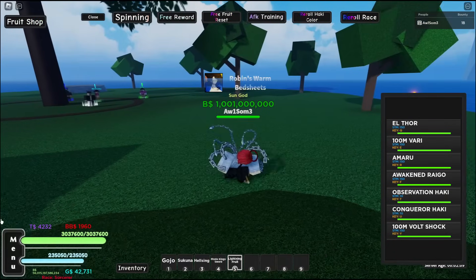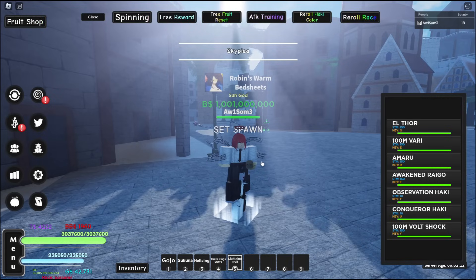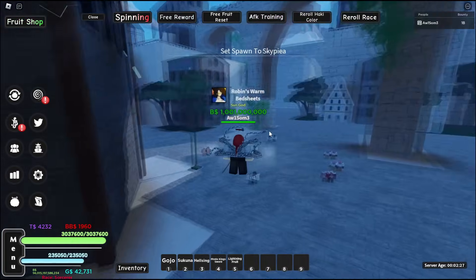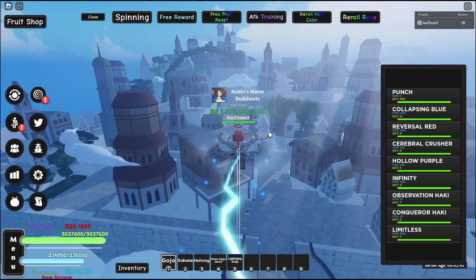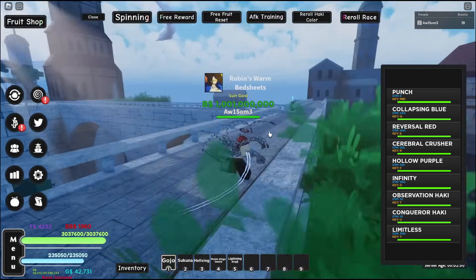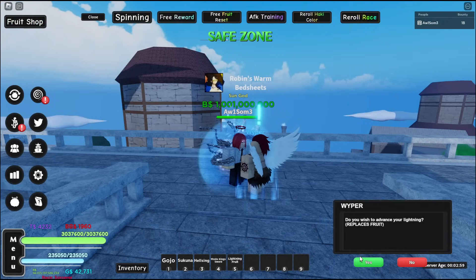We finally got Lightning v3 at our spawn. Let's go look for this dude — no dungeon up there, that's not what we're here for. This island looks beautiful. Oh, I think I see him. Do you want to advance your Lightning? Replaces fruit?